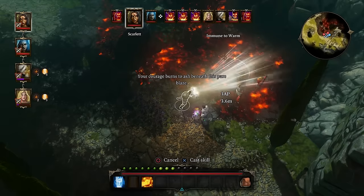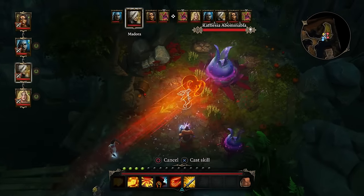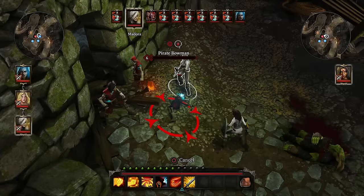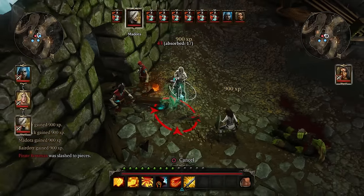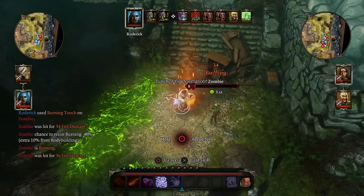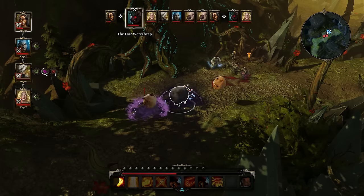Combining skills in the elements as well as taking advantage of the party's skill synergy is a big part of the Original Sin Enhanced Edition experience. Knock down an opponent using Crushing Fist and finish them off with a two-handed sword while they're still on the ground for extra damage, or set fire to a zombie using Burning Touch and teleport into a pool of ooze for a bang. Killing has never been so creative.